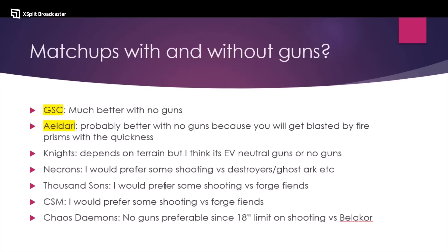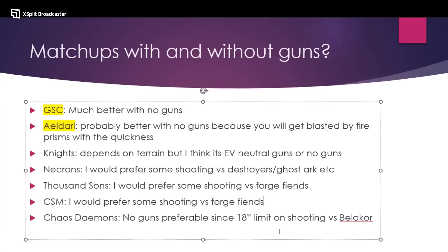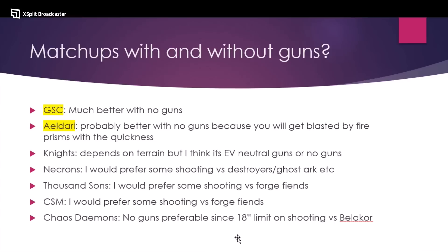Thousand Sons: I think I want some guns because they've got Forge Fiends. Maybe you don't want to deal with Magnus, though Magnus can blank some saves which feels sad against Caladius — but you're forcing them to use ritual CP for that. CSM: I definitely want some guns, again for the Forge Fiends with exploding fives, lots of shots, damage three, AP-2 or AP-3. I'd rather kill those Forge Fiends in shooting than take four or five turns of shooting from them. Chaos Demons: you actually don't want guns because Bellicor has an aura where you can't really shoot anything in it from outside 18 inches — it's going to feel bad if you have a lot of points tied up in that.